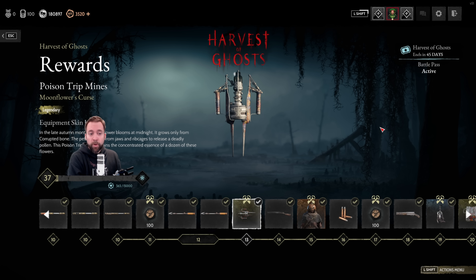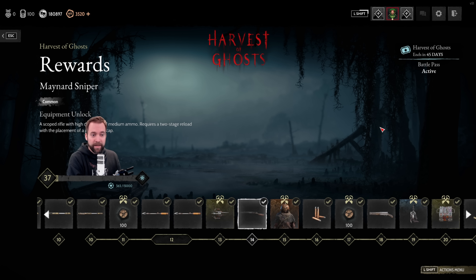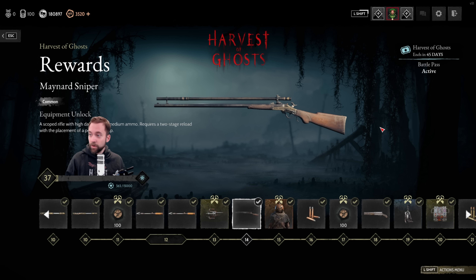At level 13, Poison Trip Mine Skin, and then we get the Maynard Sniper. This is not a Sparks — it's a medium ammo single-shot rifle. It has 145 damage and comes with bleed rounds. Keep in mind: medium ammo means way earlier damage drop-off, so you will not have the punch of the Sparks. People will be like, '145 damage and bleed — Sparks with bleed!' But no, that's not the case.